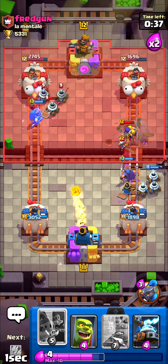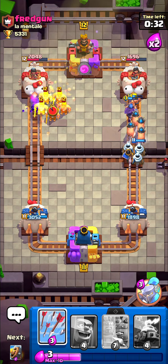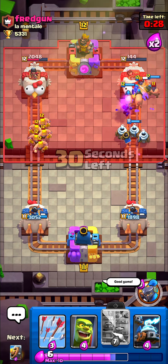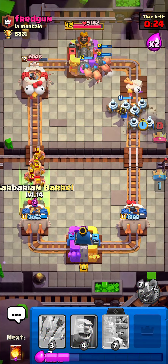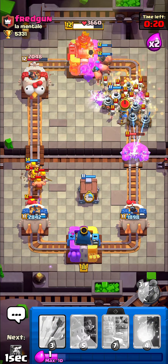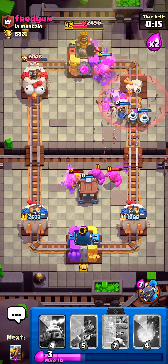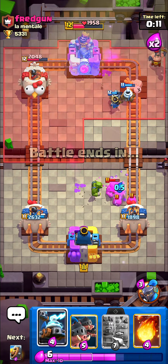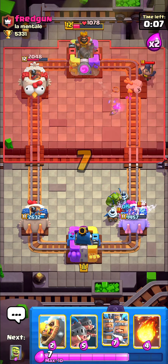I'm going to fireball those Zappies as well and go for the push — there's no way for this guy to stop this because he has literally no elixir. He wasted the barbs as well, so that's pretty much GGs and game over. As I said, try to get another phone, spectate yourself, and count your enemy's elixir. Try to learn elixir counting because it's super important, especially in mid ladder. We'll take the win right there.